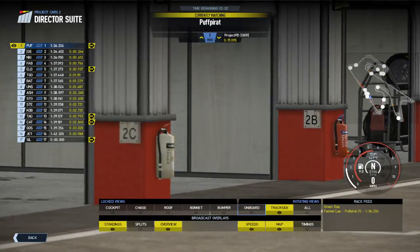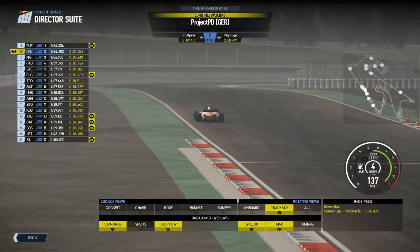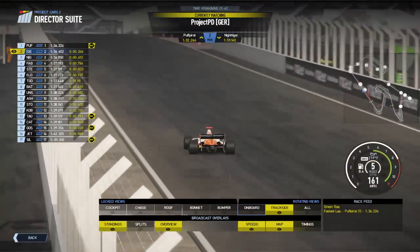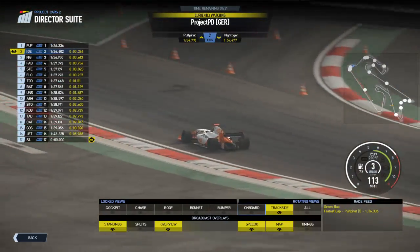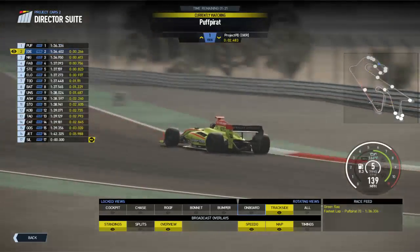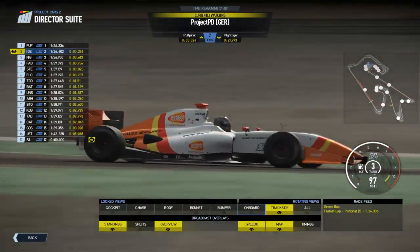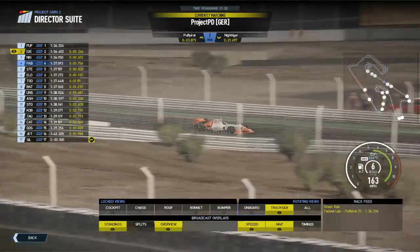Puff Pirate didn't improve — still on what was close to 1:36.3. He comes out again. Where is PD? Last turn — that's Turn 15 — so he's now coming down to the final turn. Does he manage to keep it within the lines? Does he improve? He's got two and a half tenths to find — no improvement as yet. He's just managed to beat that queue of cars coming out of the pits. I doubt they'll have time to come around and actually beat the flag. Puff Pirate is behind Project PD on track — I'm not convinced they're going to beat the flag, but we will see as the lap progresses. It seems like they are already battling in qualifying — the two extra points for pole position are very important.